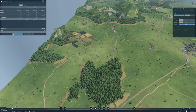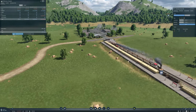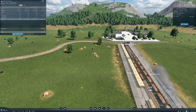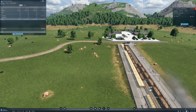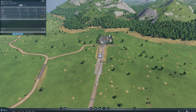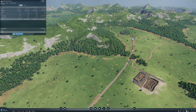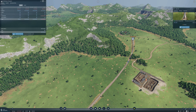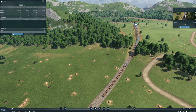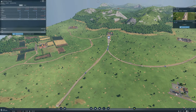Oh nice, look at that - dropping off a lot of logs here. We have a lot of planks sitting here as well. You just picked up a bunch - well that's good. You're going to come out this way and pick up logs. We already have two trains out here picking up logs. So we have a lot of stuff going on.